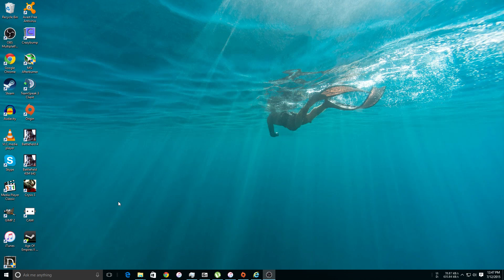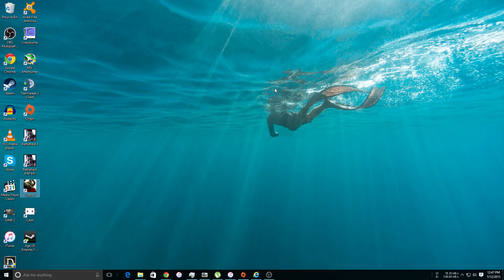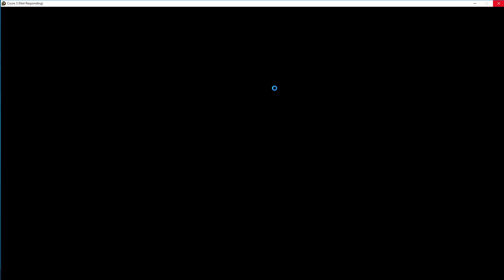Alright guys, so today we're going to be talking about Windows 10 and how it does with gaming. To do this, we are going to attempt to go inside Crysis 3. This is the Origins version, so bear with me guys. We're going to be talking about how it performs with the new 15.7 AMD DirectX 12 drivers.